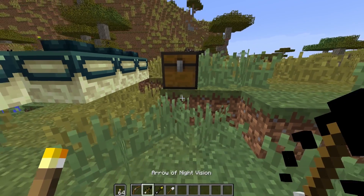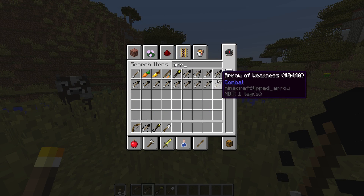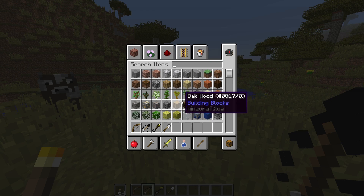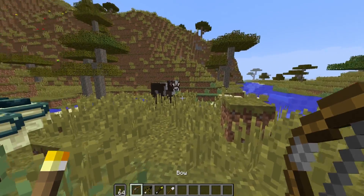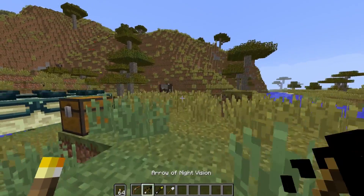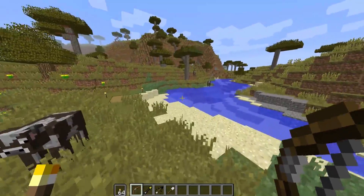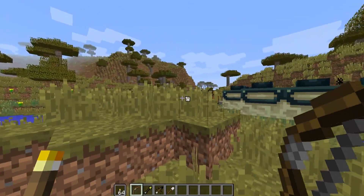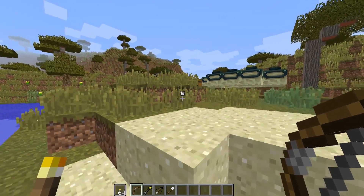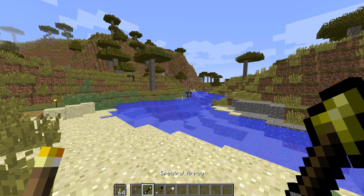The next thing that's really changing is the arrows. There are a ton of various arrow types. The two main types are effect arrows and spectral arrows. Effect arrows have various effects like strength, resistance, invisibility, and night vision. Spectral arrows will show the outline of whatever mob you hit, and you can still see that outline from extremely far away for several seconds after shooting.